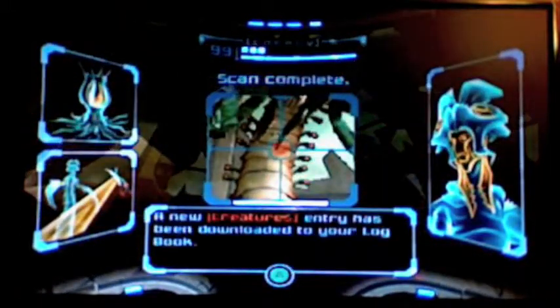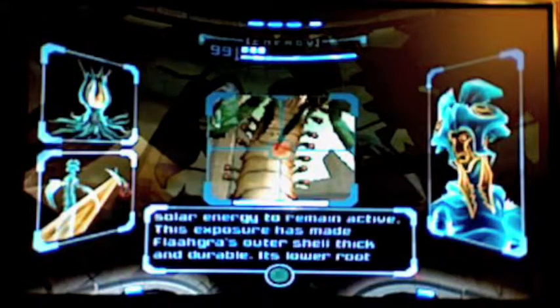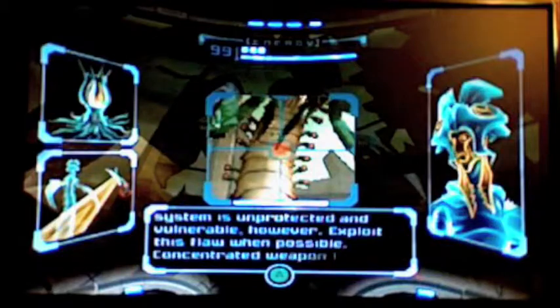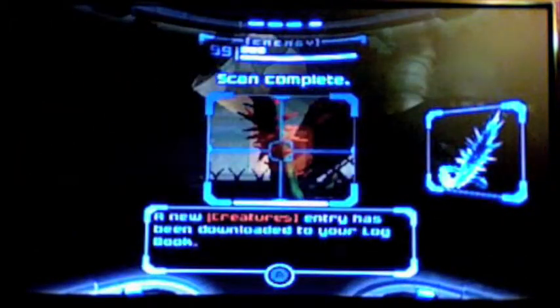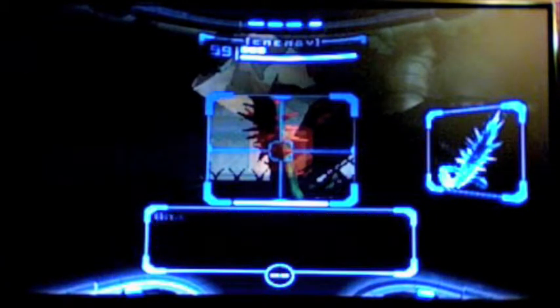Notice that mirror — that's an important detail. So you want to have three energy tanks before you get here. This is Flaahgra. Bosses will take longer to scan than other creatures — another one-time scan. This is the source of the poison in the Chozo Runes. You can't damage this guy correctly, at least not by hitting its upper part. This is another one-time scan in this battle — this is the Flaahgra technically. You can scan any of them, but just make sure to get both scanned.